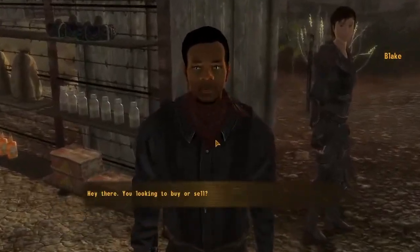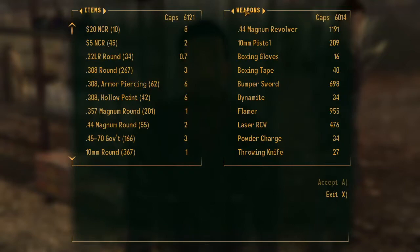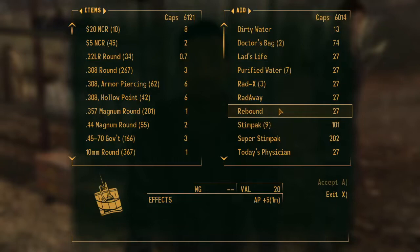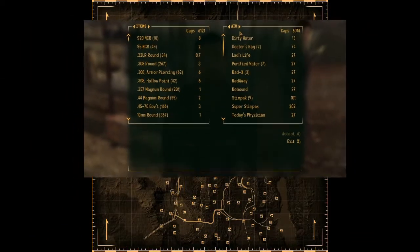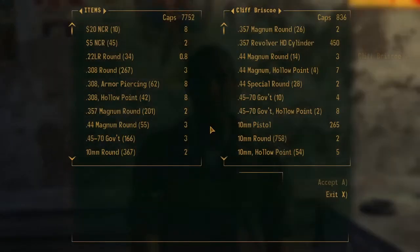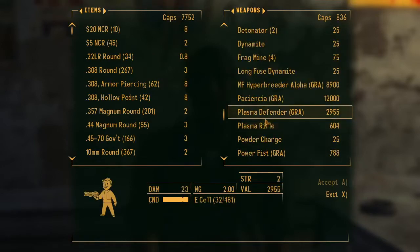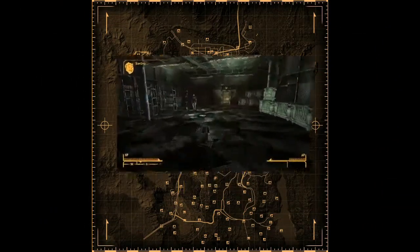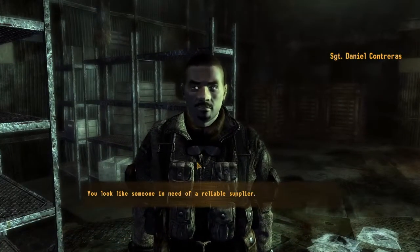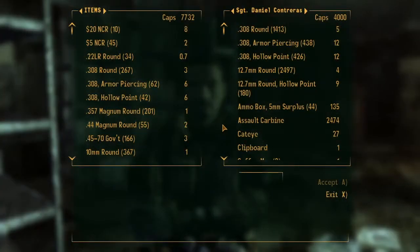Blake at the Crimson Caravan Company has lots of caps, and often sells weapons and combat armour in poor condition, which are going to be useful later on. He also sells magazines, so keep an eye out for Salesman Weeklys. Cliff Briscoe at Novak has very few caps, but he stocks some good unique weapons and will sell to you at a one-to-one ratio if you have an idolised reputation in Novak. Contreras, at the back of Camp McCarran, does have plenty of caps and also sells combat armour in poor condition; however, he is a really long walk from the nearest fast travel marker.